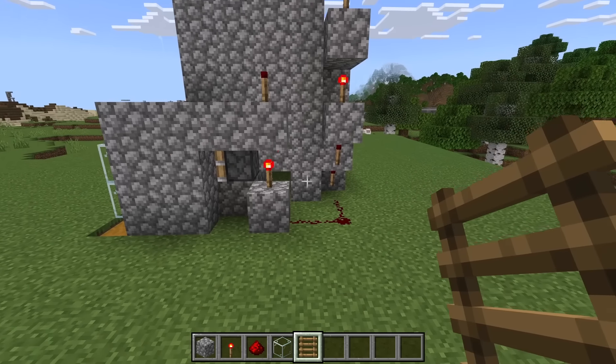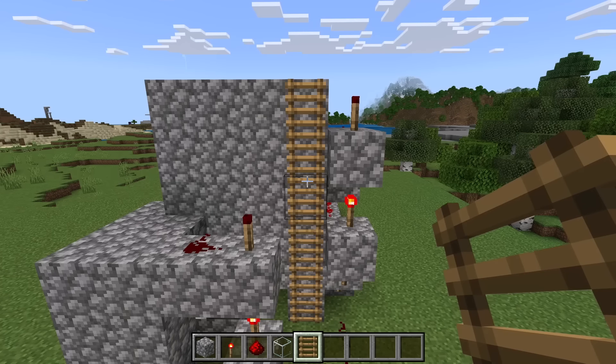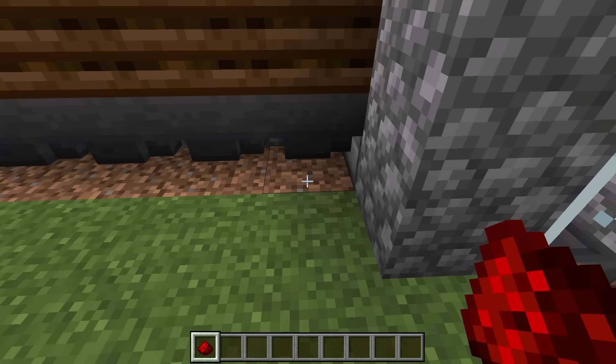Now place 6 ladders over here — those ladders will allow you to easily access the top of the farm so you can replant kelp if it ever breaks. The next step is to go over here, then break these 9 blocks.